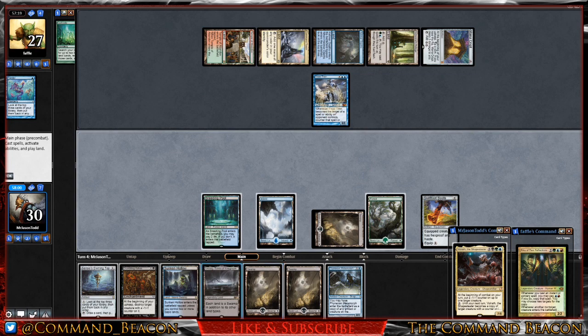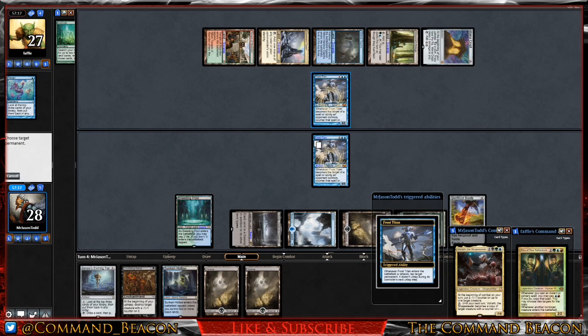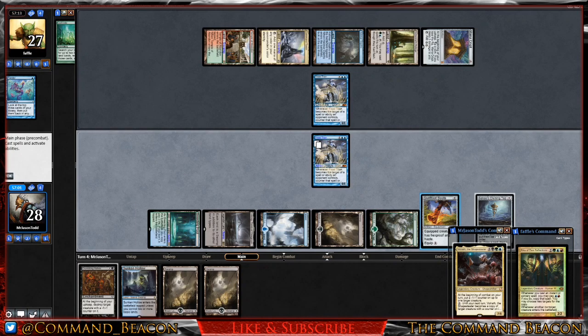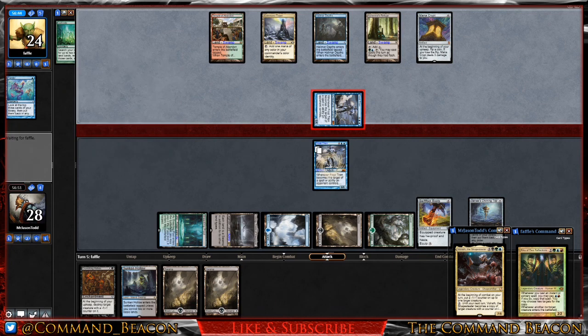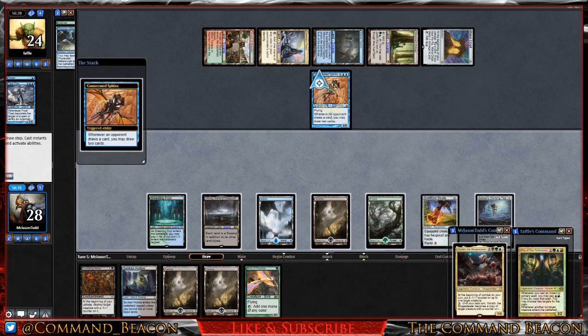We drew into Erexia and Metamorph. We get Urborg into play, pay the two, and attempt to tap down the Frost Titan — but we're unable to pay the two to keep it tapped. We spend one to get Sensei's Divining Top — a bit of a misplay; I meant to put the boot on the Titan. Our opponent drops to 24, moves to combat, targeting our Frost Titan. We block — a fair trade. Our opponent then plays Consecrated Sphinx.